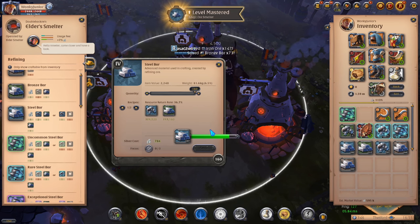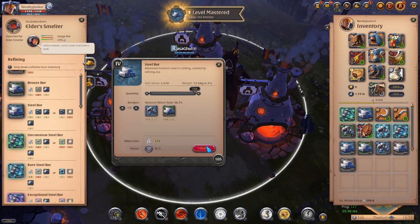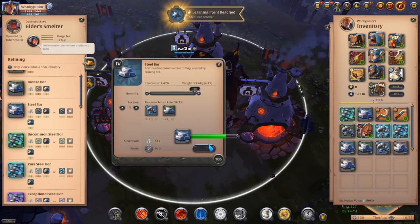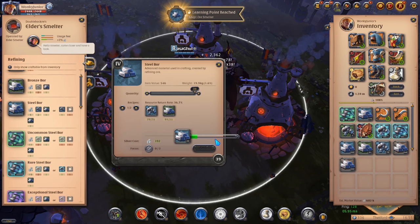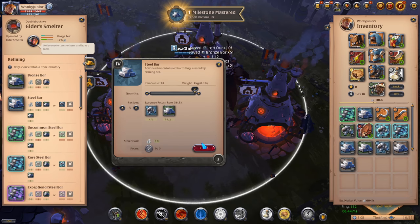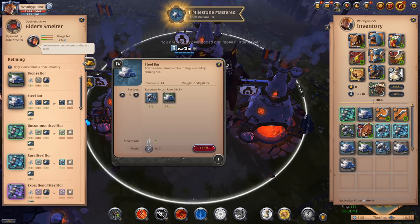I recommend going for the second cheapest option, which is a similar price to all the other stations. And lastly, if you still go for the super cheapest station, at least keep paying attention each time you craft and keep checking the usage fee to see if it gets changed.